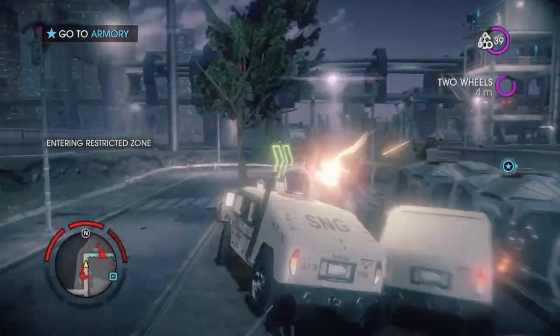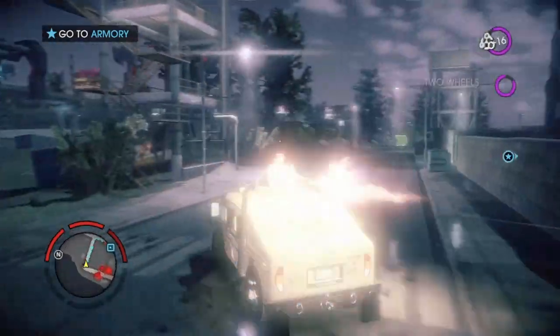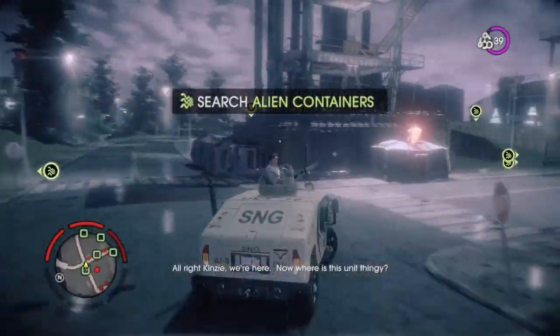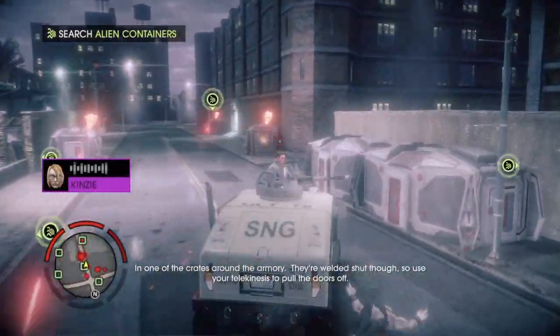Damn! UFO in the sky! All right, Kinsey, we're here. Now, where's this unit thingy? In one of the crates around the armory. They're welded shut, though.